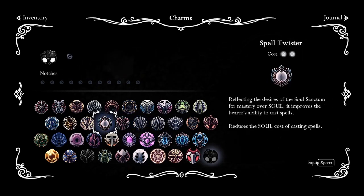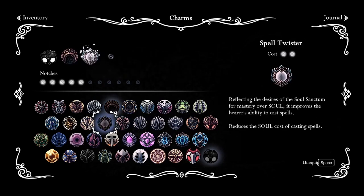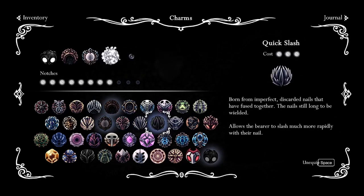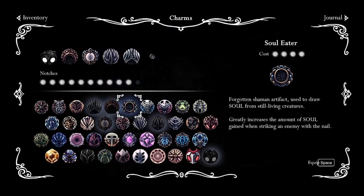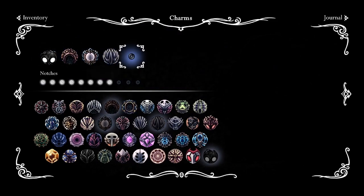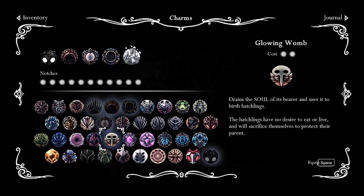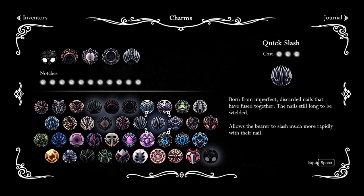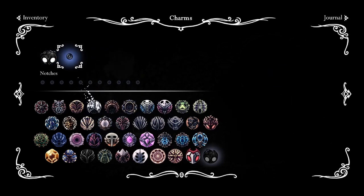For example, if you're going for a spell build, you might want to slap on Shaman Stone, Spell Twister, Quick Slash to get a bit of extra hits, Soul Catcher, and then finally Soul Eater. Now, if you do the order a bit differently, it won't work and it won't let you put on Quick Slash or anything. So just keep that in mind when making your charm build.